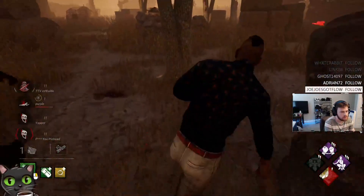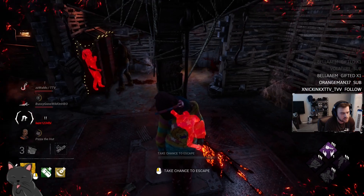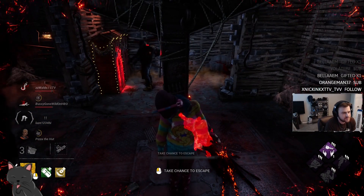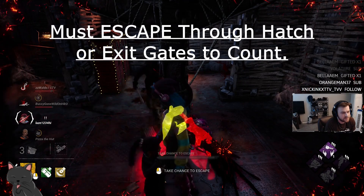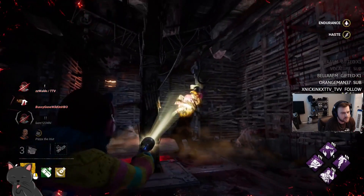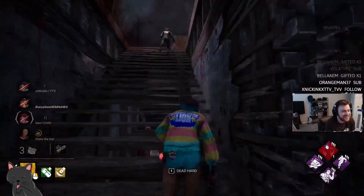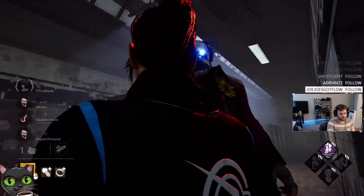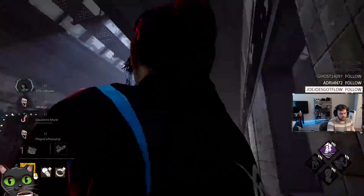To save you guys time, I will be cutting down on the best moments, escapes, and fun plays. My rules are simple: I can only use the perks assigned to each character — that's what the Adept is. I must escape with each character, and this might take a bit because there are 42 characters in this game, through the hatch or through the exit gates. Items and offerings are off-limits; only items I collect in the trial may be used. All of this will be recorded live on my Twitch in the description.